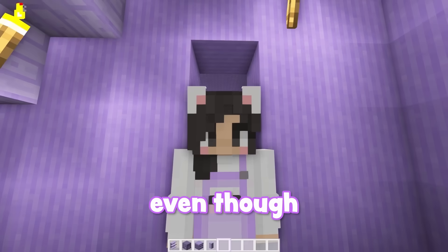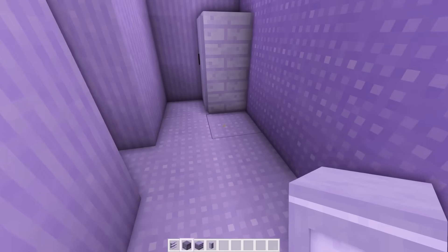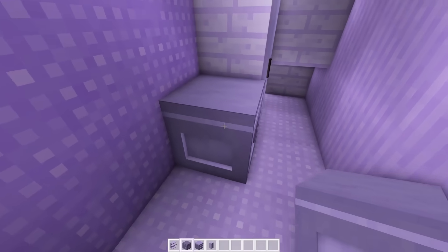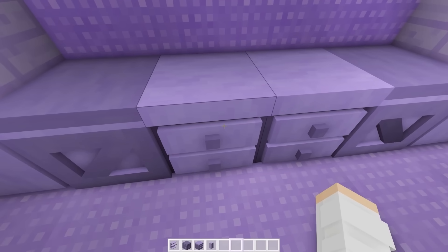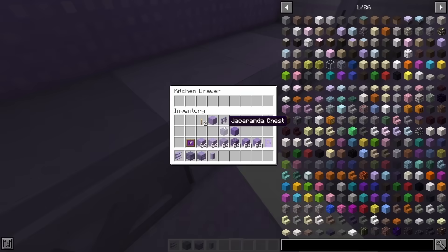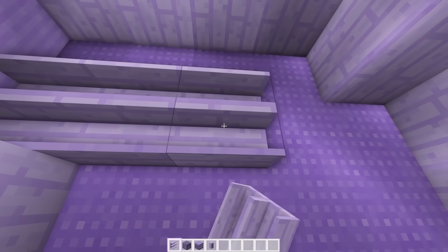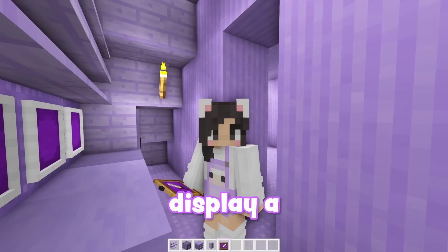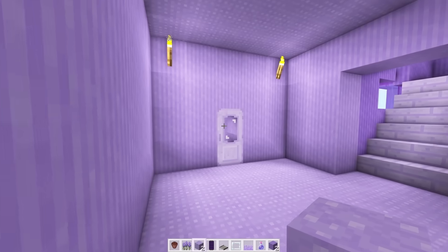Starting with the storage room — even though this is a very small space, I think I could still make it look cute. First we need some of these cupboards. Then I found these really cute purple crates that we could use since I don't have any purple chests. I could put another crate over here, and then in the middle we could add some of these kitchen drawers that actually open. But on top of these cupboard closet type pieces, I was thinking we could add a bunch of these shelves going all the way across, add some purple item frames to the back wall, and then display a bunch of purple stuff.